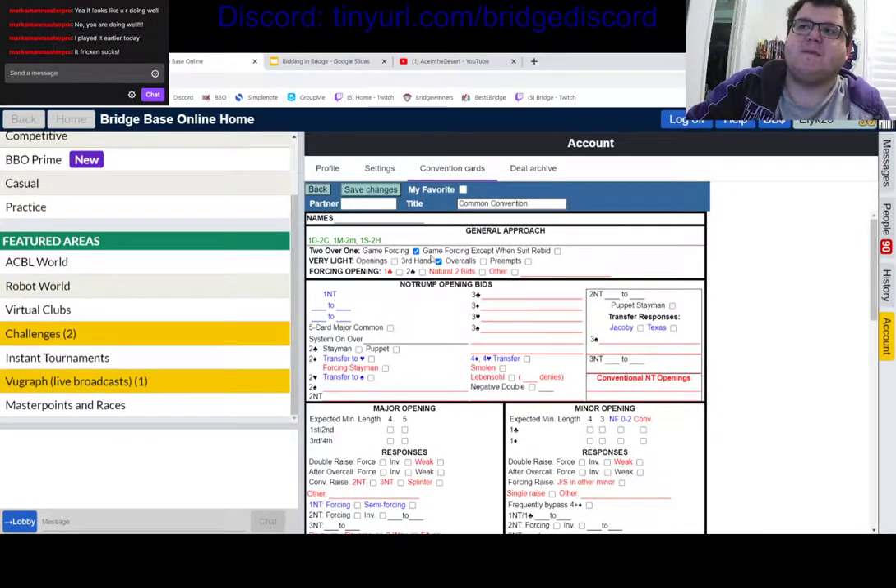Very light probably means like a king less than your normal opener — maybe eight or nine counts or a balanced ten. If you open light in style, you might check that box. Everyone plays a forcing two club opening, which is artificial, showing a game force if unbalanced or 22-to-24 balanced. Moving into no-trump opening bids, everyone plays standard 15-to-17.